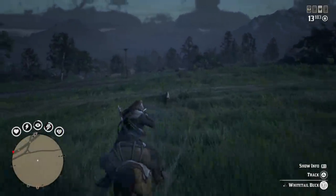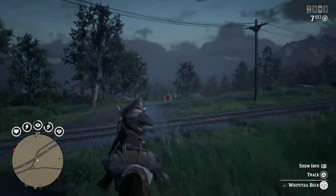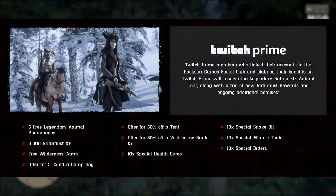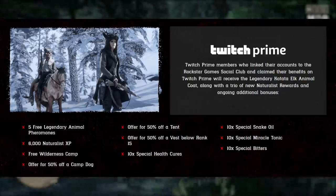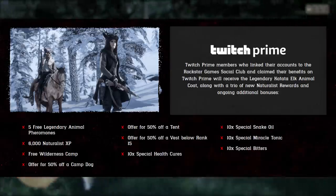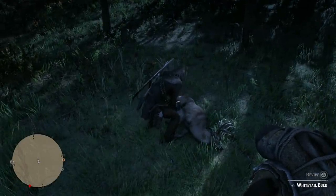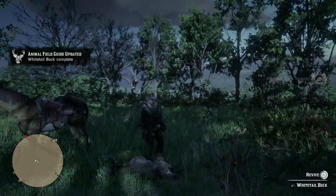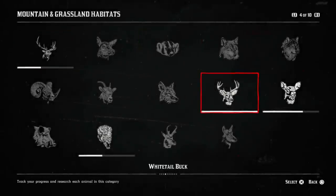There's also plenty of new Twitch Prime rewards. Twitch Prime members who link their accounts to the Rockstar Games Social Club will receive the new legendary Kataka elk animal coat, along with a trio of new naturalist rewards and ongoing additional bonuses like 5 free legendary animal pheromones, 6000 naturalist XP, a free wilderness camp, 50% off a camp dog, 50% off a tent, 50% off a vest below rank 15, and also 10 special health cures, 10 special snake oils, 10 special miracle tonics, and 10 special bitters. And if you have Amazon Prime, Twitch Prime is included for free, with one free subscription per month to any channel of your choice.